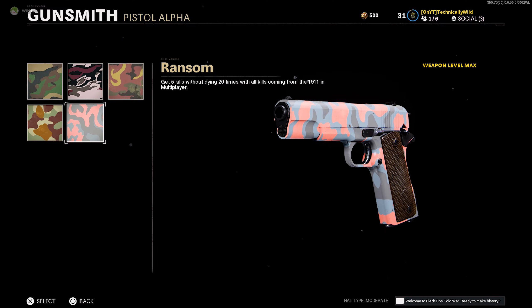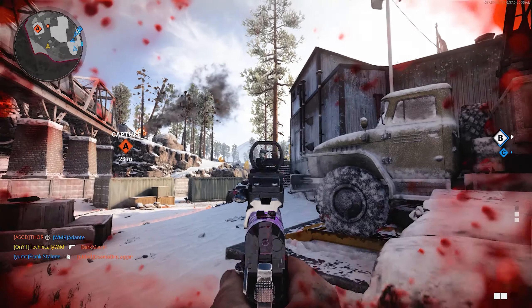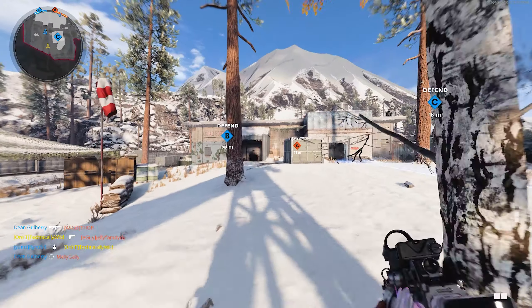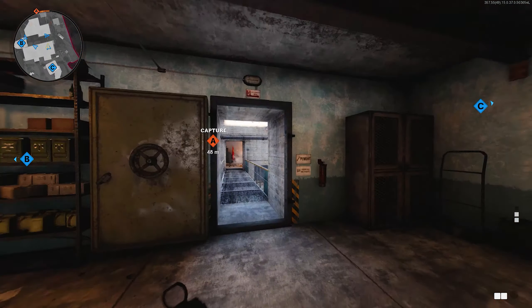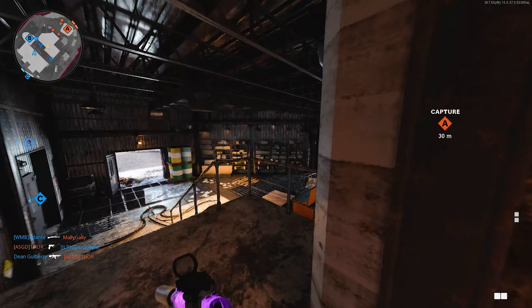Classic is unlocked at level 10 and requires 20 bloodthirsties. I highly recommend not doing this on Nuketown unless you're an extremely good player there, because you can die in a lot of cheap ways — assault rifles and SMGs will kill you before you can even ADS on some enemies who are camping. For bloodthirsties, take advantage of maps where you have lots of map knowledge and game modes where you know the spawns.